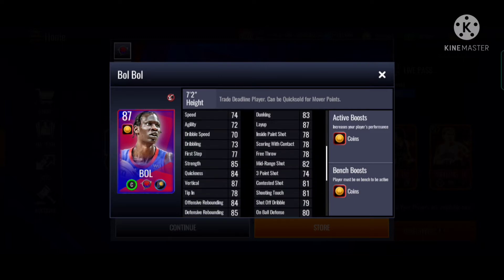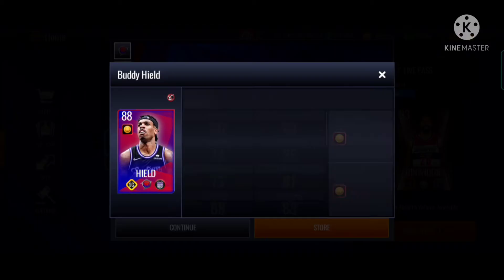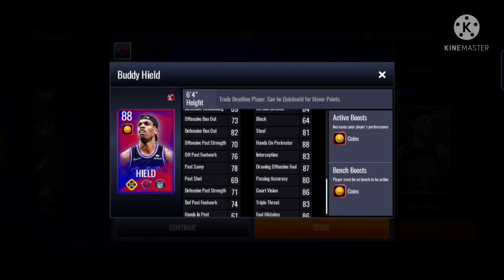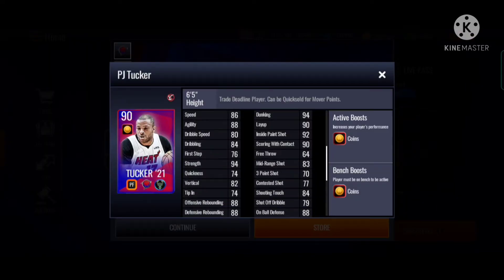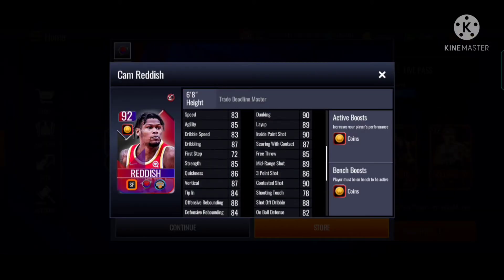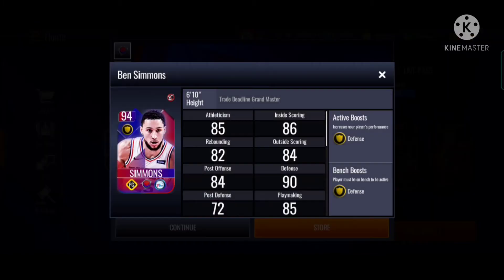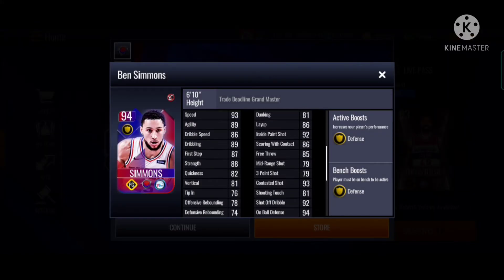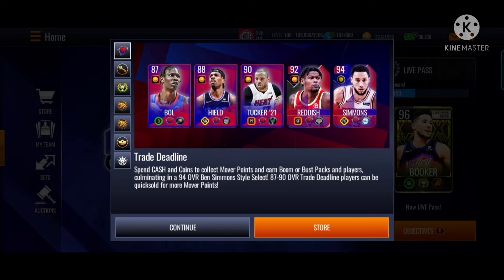You can see there's an 87 Bobo. All these players have gold boost, coin boost, which is kind of insane. You can actually use them in your team and they'll give you a coin boost. I'll quick sell them because the coin boost is not gonna be a lot. You can see Cam Relish, Knight Duel Raw, Ben Simmons - pretty good too with defense. He's a point guard, 6'10", pretty good.